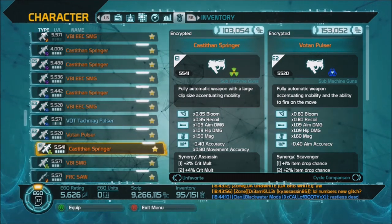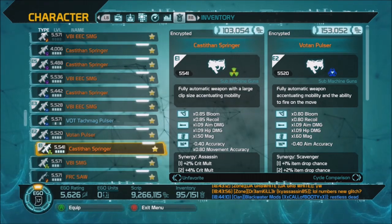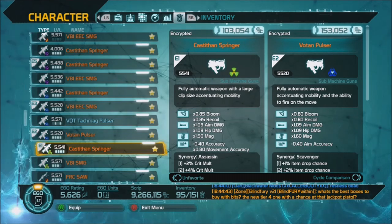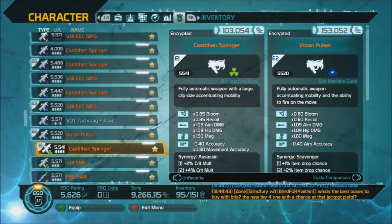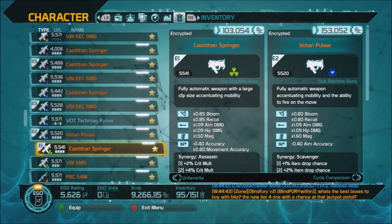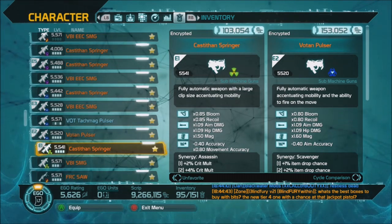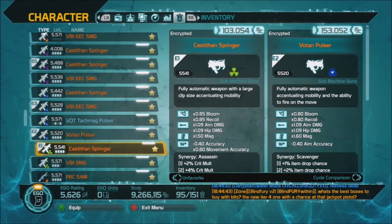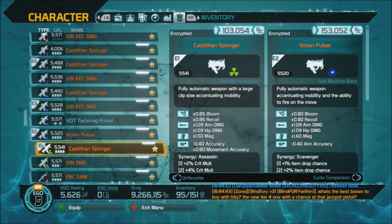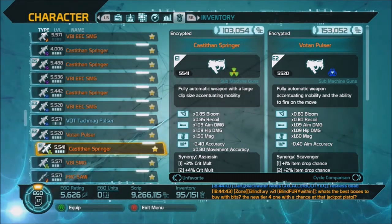Radiation used to be considered the second best nano and probably still is. Bio used to be near the bottom of the pile - people didn't like it - but because of how effective it is against armor plates, it's now the favorite. I always hoped they would fix this, but they thought about it and backed off, so it seems like it's not going to change.